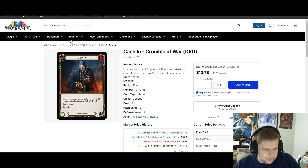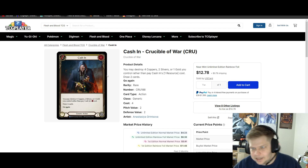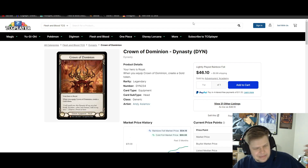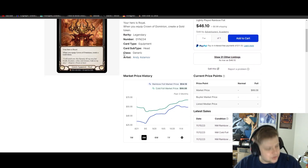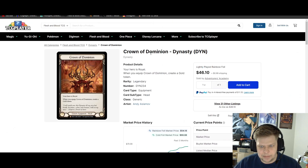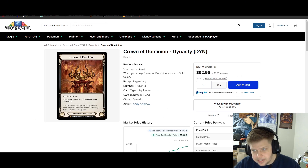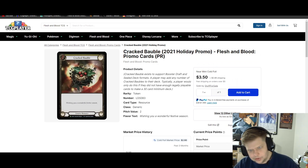Crown of Dominion — if we're going to be getting gold tokens in this set as a reward for wagers, that implies there will be some additional benefit to gold tokens. Maybe the new heroes will have abilities that synergize with gold tokens, like destroying a gold token to do XYZ. We're not making gold tokens for no reason — there's obviously going to be some kind of added benefit. If there is, doesn't it make sense to want Crown of Dominion to start with a gold token? Cheapest rainbow foil is $46; cheapest cold foil is $63.